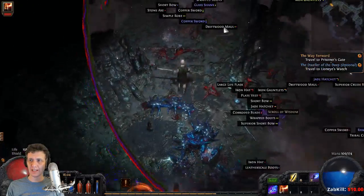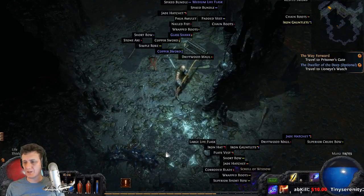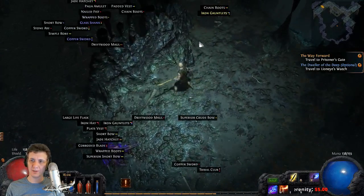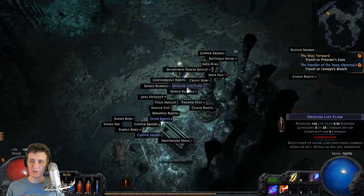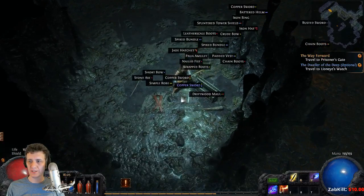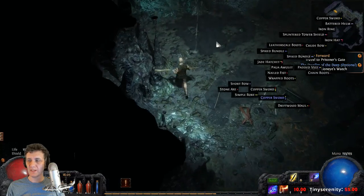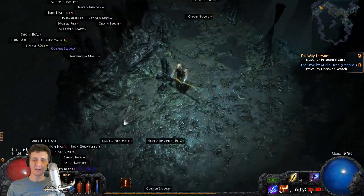The breach will be closing any second now. That's what a breach looks like — all kinds of stuff gets dropped. At higher levels people are obviously getting really good stuff out of breaches, but even when you're leveling you get a decent amount of experience and an opportunity to get all kinds of different gear, so it really seems like it's worth it.